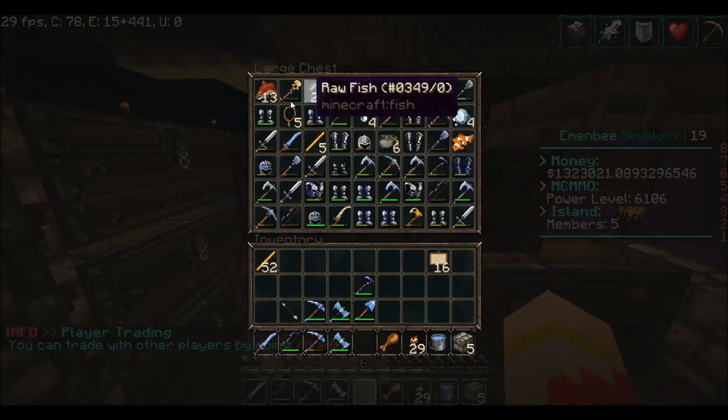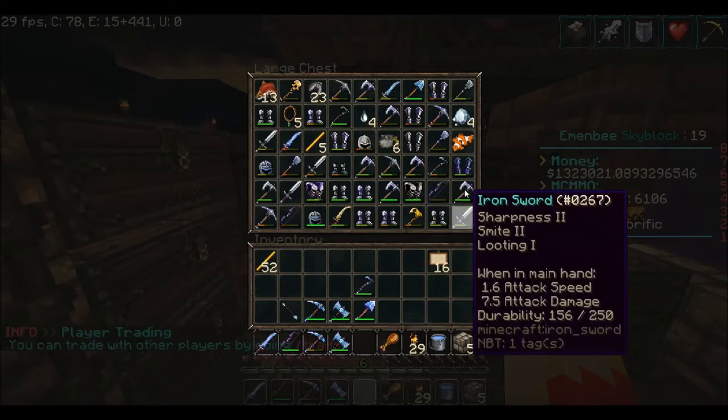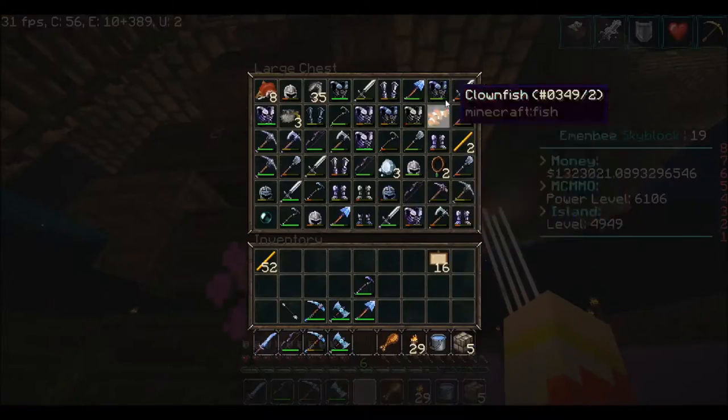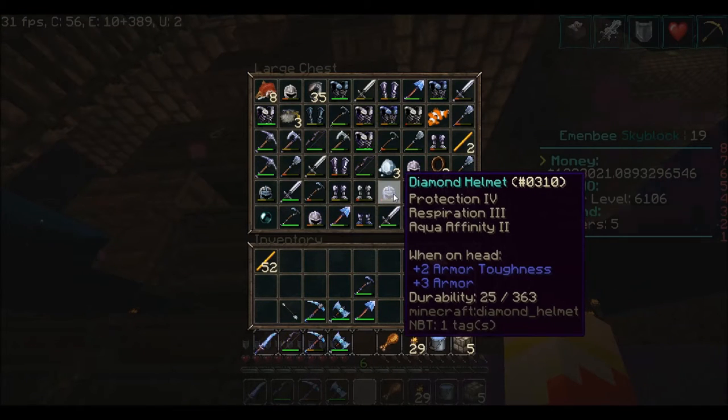This is all from one night of AFK fishing — probably seven hours or so. I'm just going to keep going up here. There's a Silk Touch Unbreaking 3 pick — I just get this stuff by the boatload. I mostly just salvage everything now. This is kind of cool — Protection 4, Prot 4, Respiration 3, Aqua Affinity 2. I didn't know there was Aqua Affinity 2.